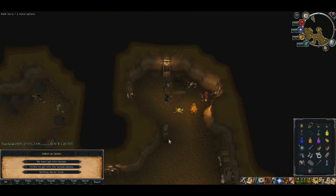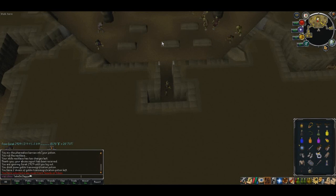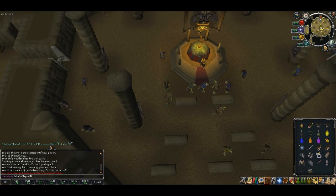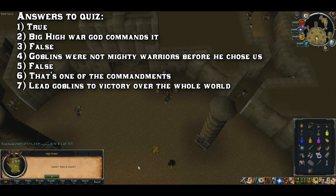As you go down the stairs, the guards will stop you and give you a name — just agree to it. As soon as you're inside, head to the north side of the room and you'll find the High Priest Goblin sitting in his chair. Go ahead and talk to him and ask about Yu'biusk and Zanik.